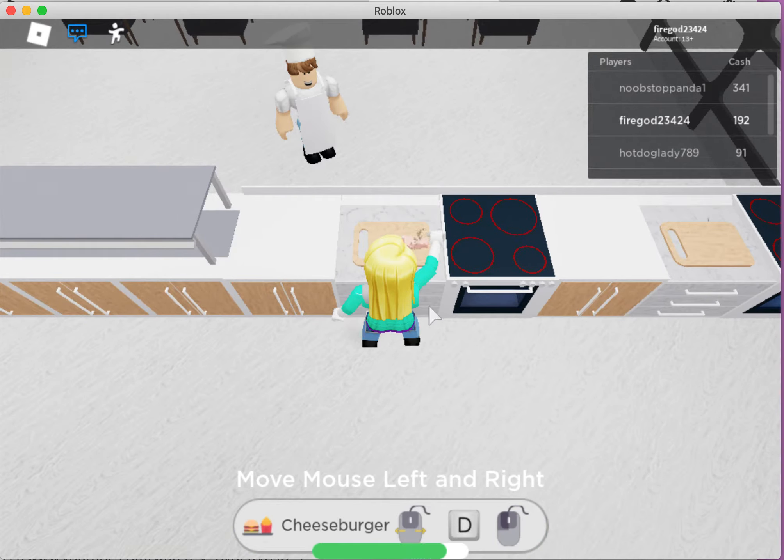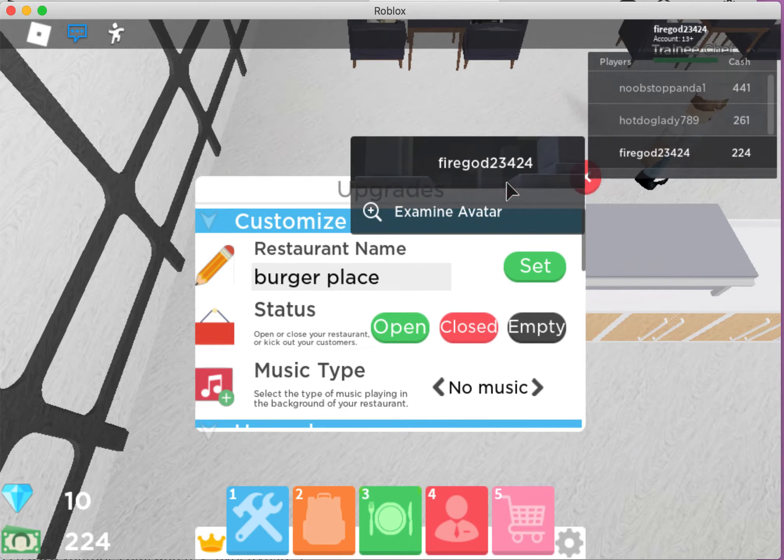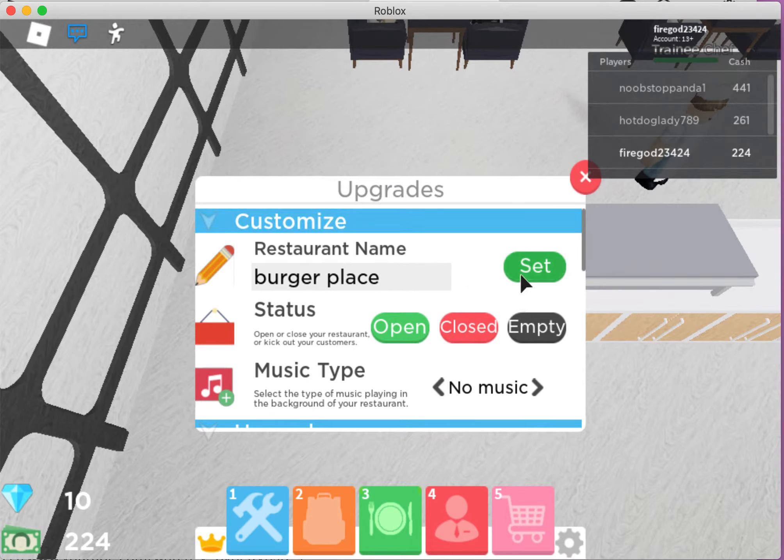Press E again, click rapidly, then press D. This is really weird, guys — it clicks so it doesn't get burned. Get your last burger out — here you go, sir. Collect $16, thank you. Can I make some type of restaurant? Like a burger place set?